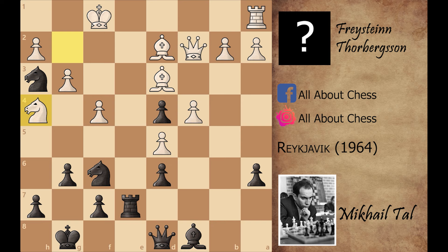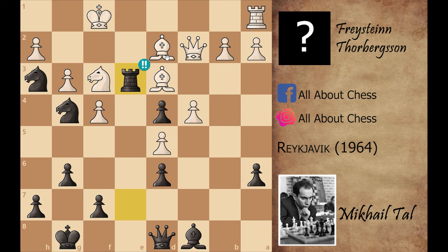Knight to g4 attacks the pawn on h2, and now knight to f3 saves the pawn on h2. Again in this position Mikhail Tal played the brilliant rook to e3, sacrificing his rook. You cannot capture this rook because of knight captures on e3, and that's how Mikhail Tal will win the queen.